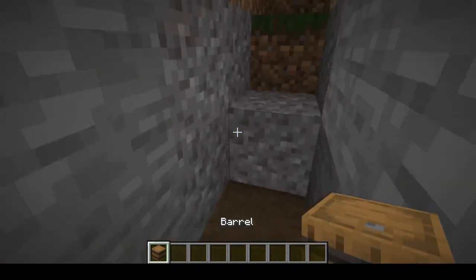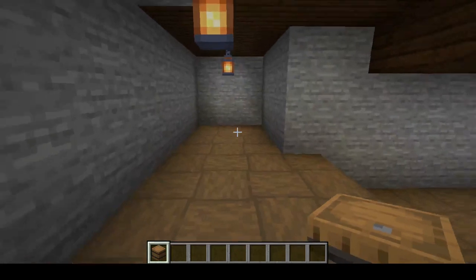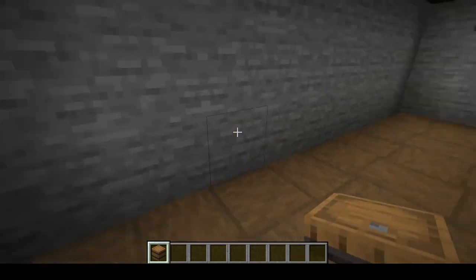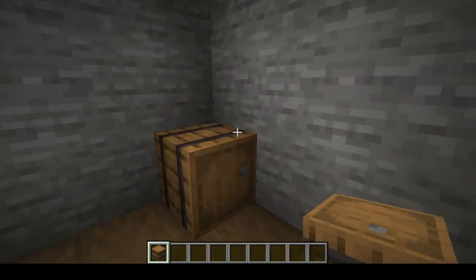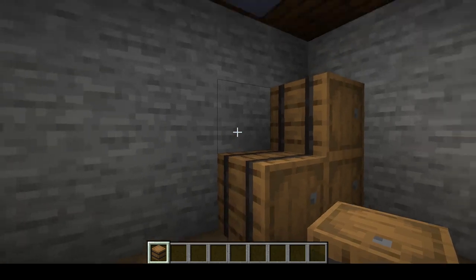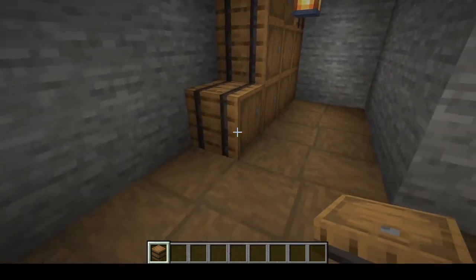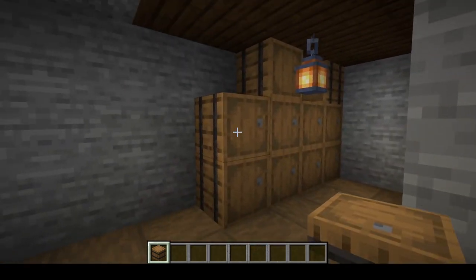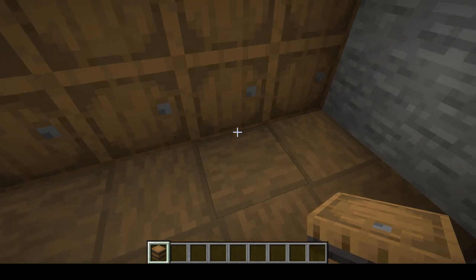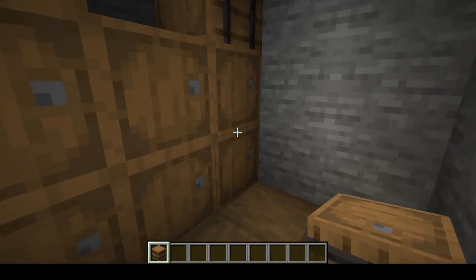My thought process is when I come into this storage system, the most important things I want easily accessible. What I did here is put some barrels for my stone products - one up there and one up there. When I come in, this is my stone bricks, these are my mossy stone bricks, my cracked stone bricks are up here, my cobblestone is here, the stone itself is right here, and then mossy cobblestone right here.